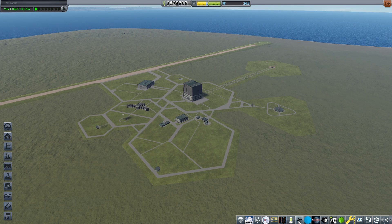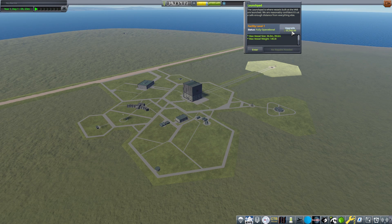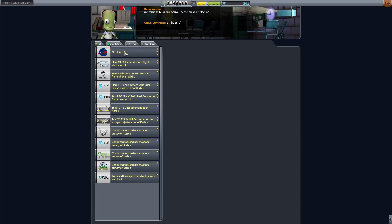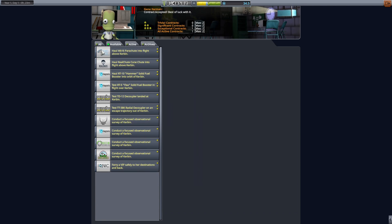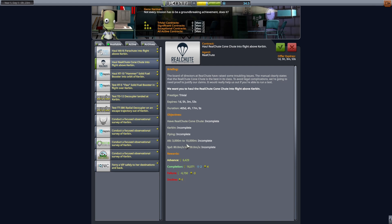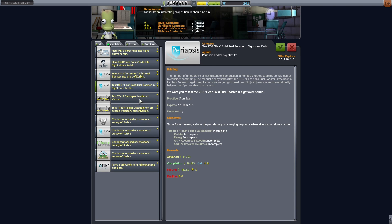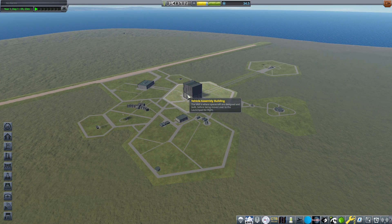I forgot what mods I was going to download last episode, so we're just going without it. For orbit, I should probably upgrade the Juice engine when I get the money for it, and I finished both contracts. Let's go for Orbit Kerbin — shoot a cone into flight above Kerbin. That's speed, that's altitude. I can go ahead and do that now, though it doesn't give me much money. I'll just stick with the main quest for now.